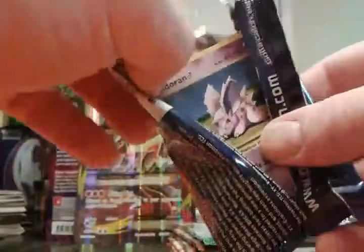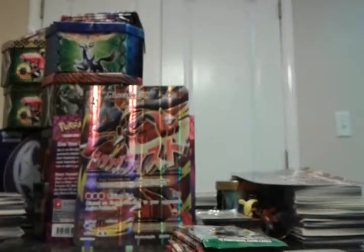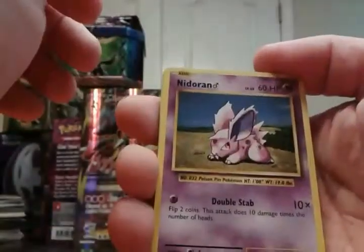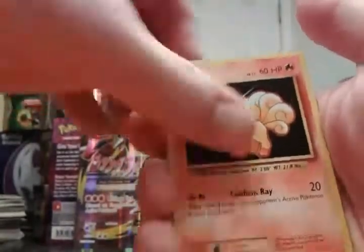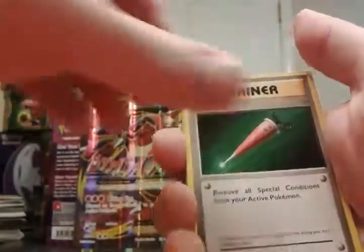Evolutions — if you've seen my videos before, you're tired of the full art Charizard spiel. But that's all — oh my god, no. We're not getting it here. There's just an Evolutions code card. Man, that just sucks. Hope I didn't get a dud box here.